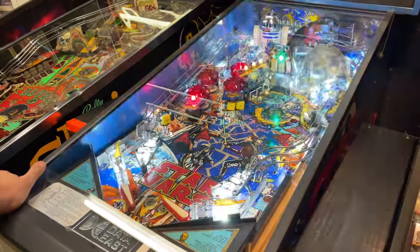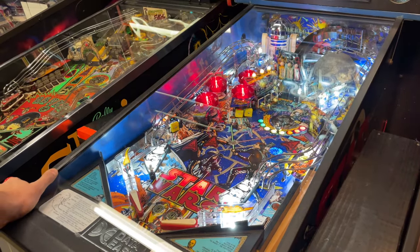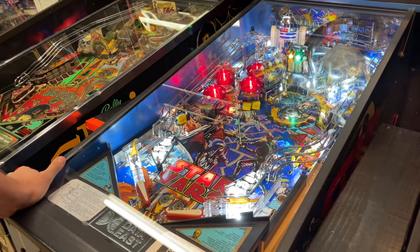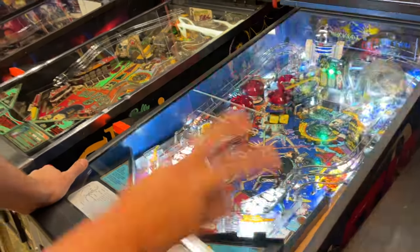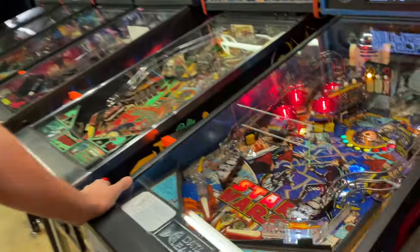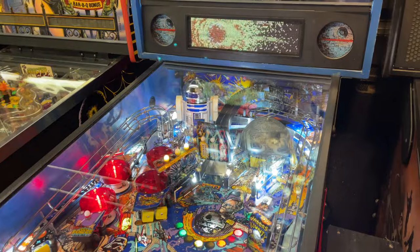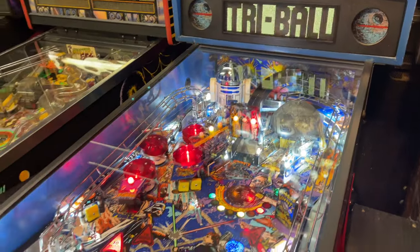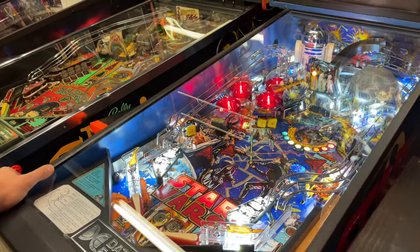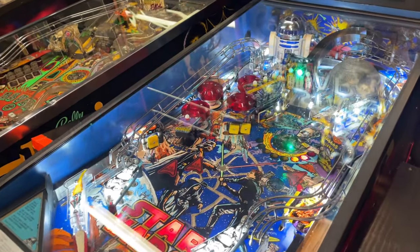Some of the little pinball skills — we have it! I've hit the Death Star twice. I've lost that ball, but on the last ball I hit it again. I shot the Death Star — it blows up another planet and you get your three balls back again. What you're trying to do is hit the Death Star during the dry ball.